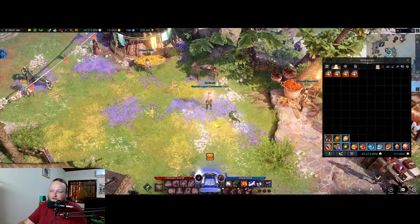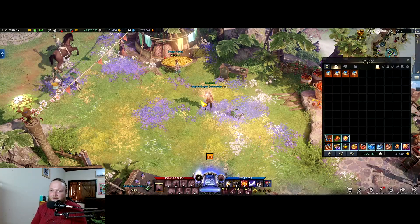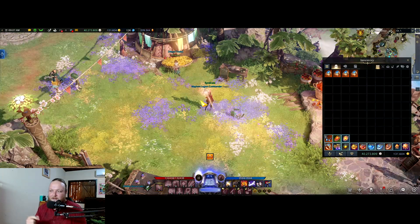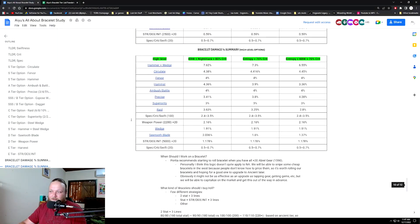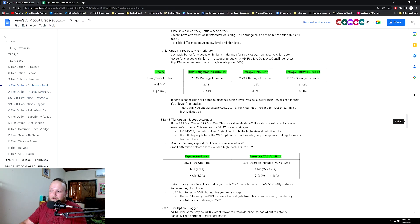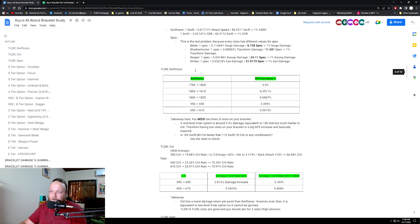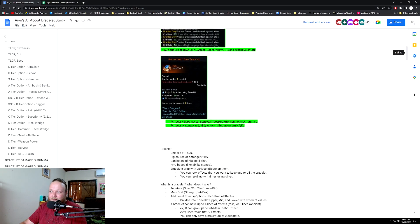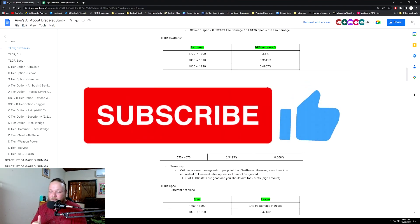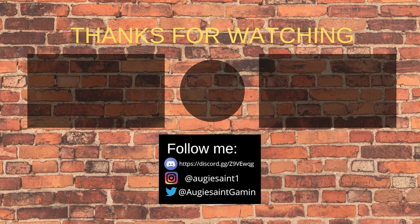Hopefully that has covered a little bit of stuff for you guys and made it a little bit easier to understand the basics. There's so much to talk about with bracelets it's insane. Go through that tier list and read through the document from IU and memorizer and the other Korean contributor — all links are in the description. Shout out to all of them, really appreciate everything they do for the community. Thank you so much for watching — if you found the video helpful please drop a like and a sub, and I'll catch you guys in the next one.